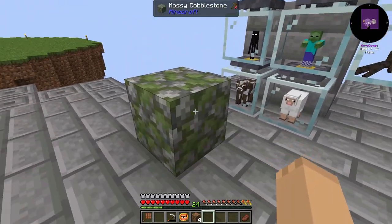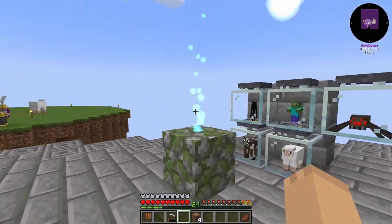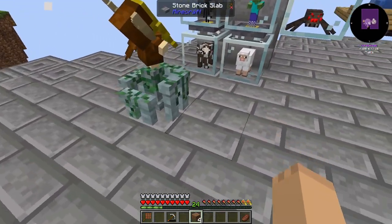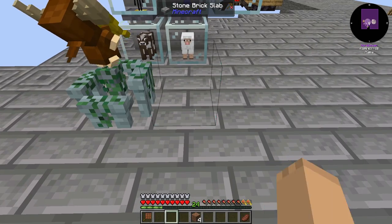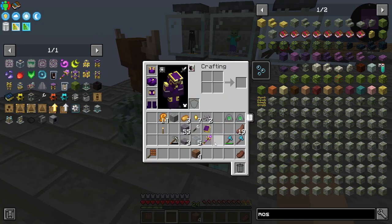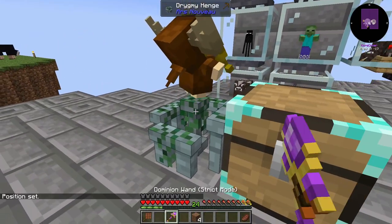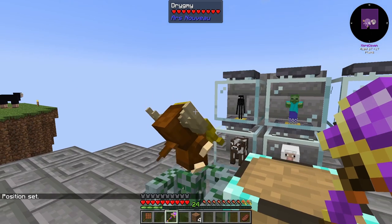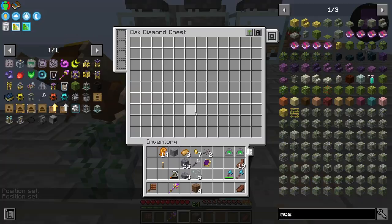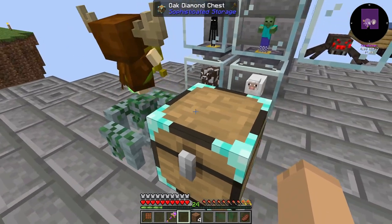Grass seeds turns into mossy blocks. Mossy with cobblestone gives us mossy cobblestone. And now we hit this with a drigny charm, and after a little bit we see cool particles and we get a drigny hinge — it starts dancing there. We can set the storage chest down right beside it.